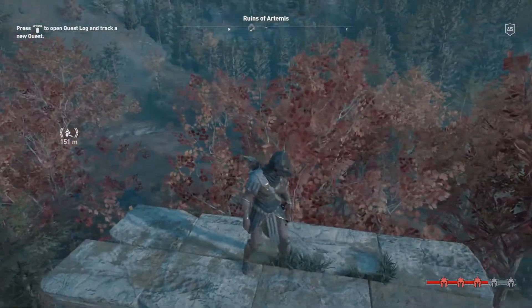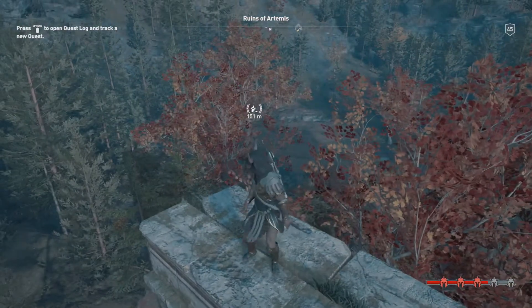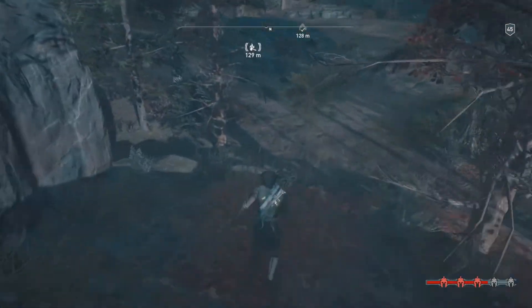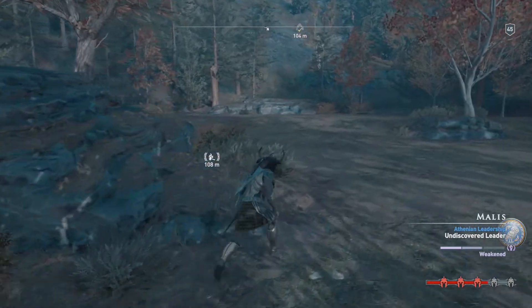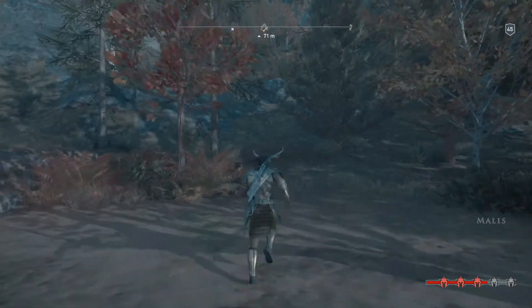Once we get to the top of the icon here, I've just marked it out to show how close the icon actually is. We're going to go straight over to it and then I'll show you how to actually get into it. What we're going to be looking for is a cave over here — we're heading just towards that cave.